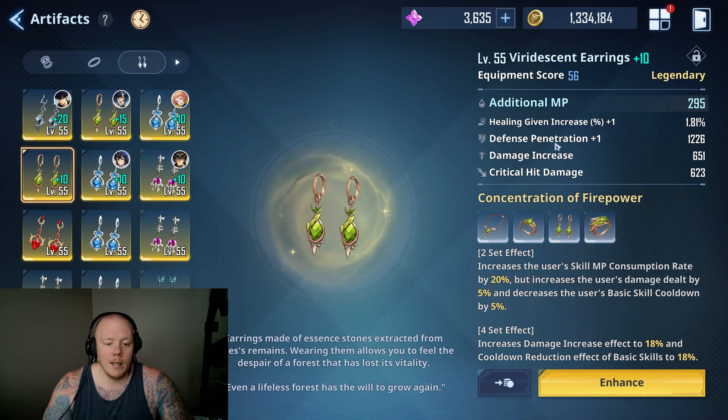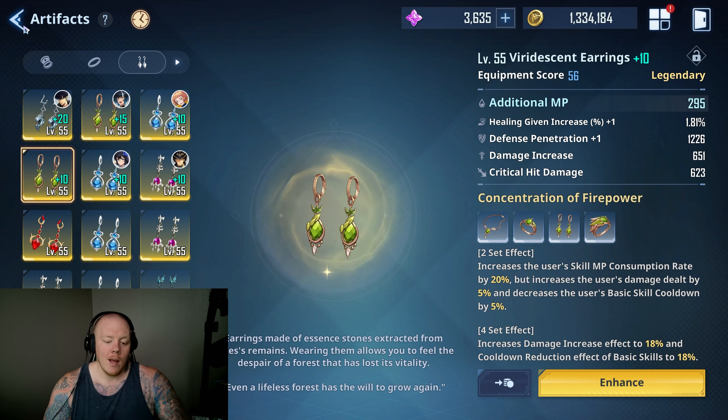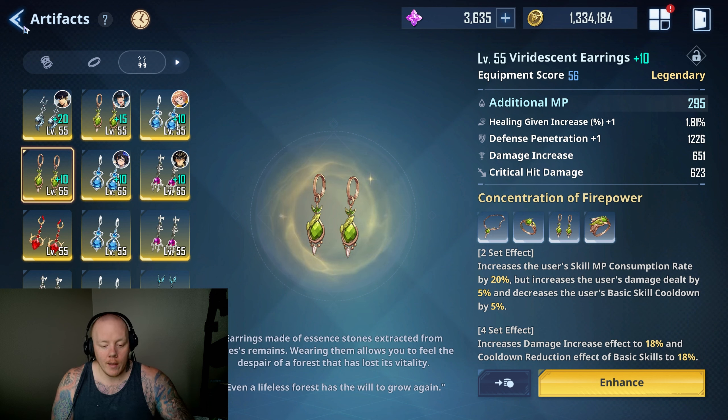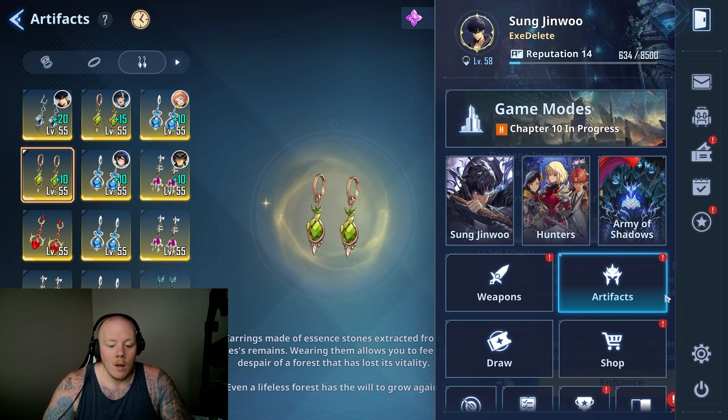Here's another one — this one actually isn't horrible, but it did hit healing given at plus 10, which is why I stopped rolling into it. Keep in mind when you're rolling gear, if it just rolls into bad stats, just wait and find another piece. Don't get anxious — that was the mistake I made. I wanted to progress faster than I was able to, so I was upgrading things I shouldn't have. That's going to be my biggest recommendation there.